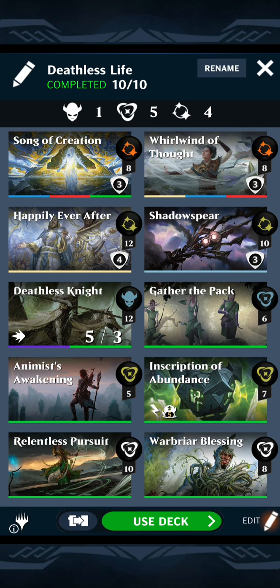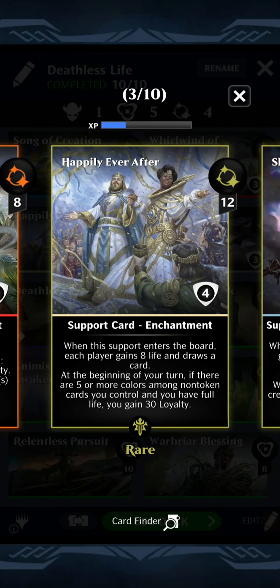We also have Animus Awakening for some gem conversion, and we have Happily Ever After. Sometimes it's hard to figure out where this card goes, but it sits perfectly in this deck. When the support enters the board, each player gains eight life and draws a card — boom, bring all your knights back right there.